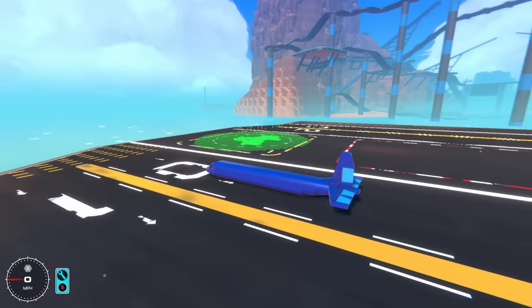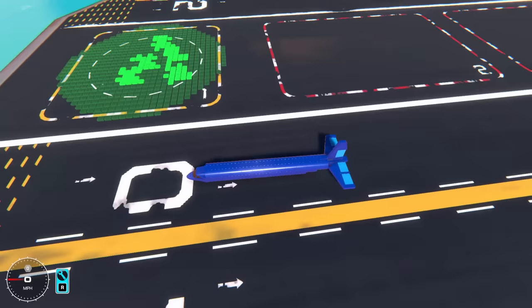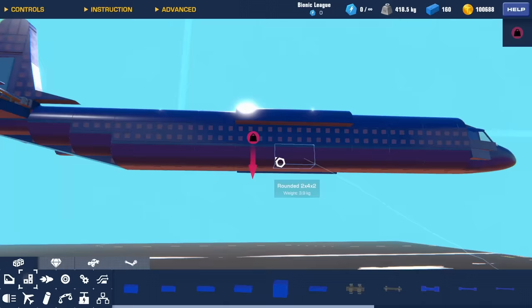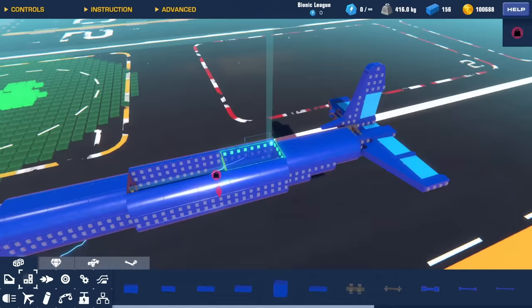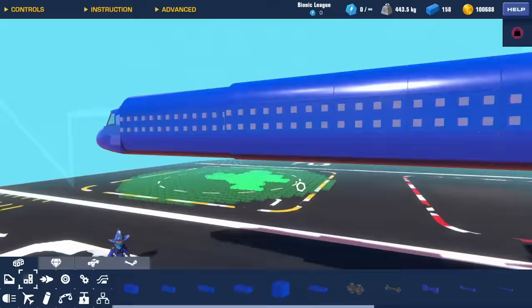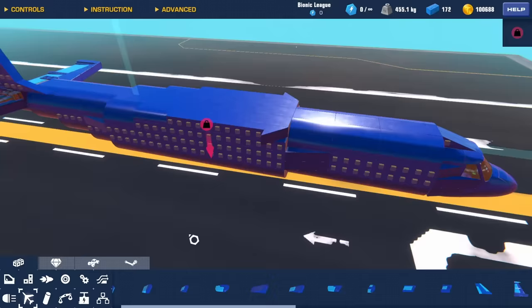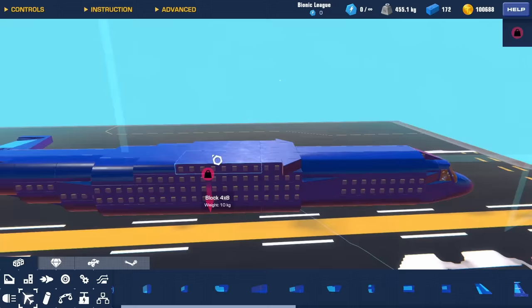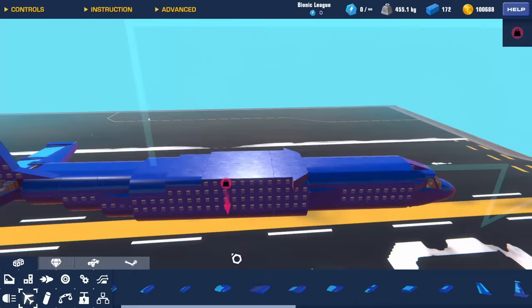The tail is basically finished — it looks a little big but I might scale it down slightly. With the tail out of the way it's time to start building the wing. I've also made the middle portion of the plane a little more chunky and wider, which is more accurate to the actual AC-130. It's a pretty big plane, but now let's start making the wings.